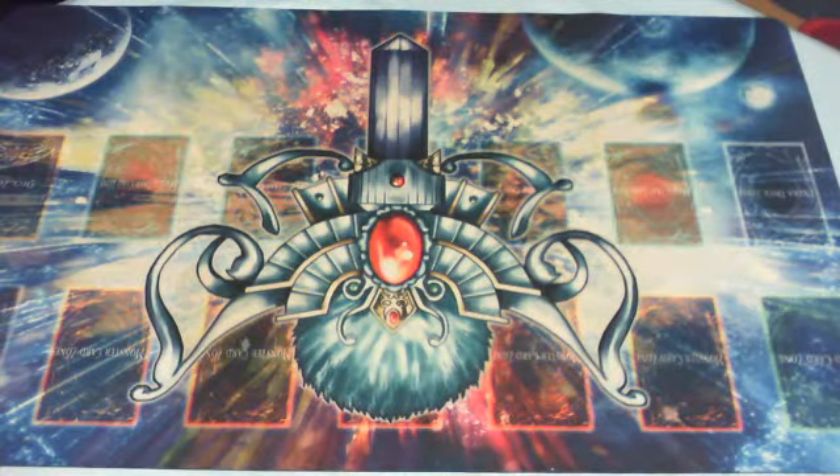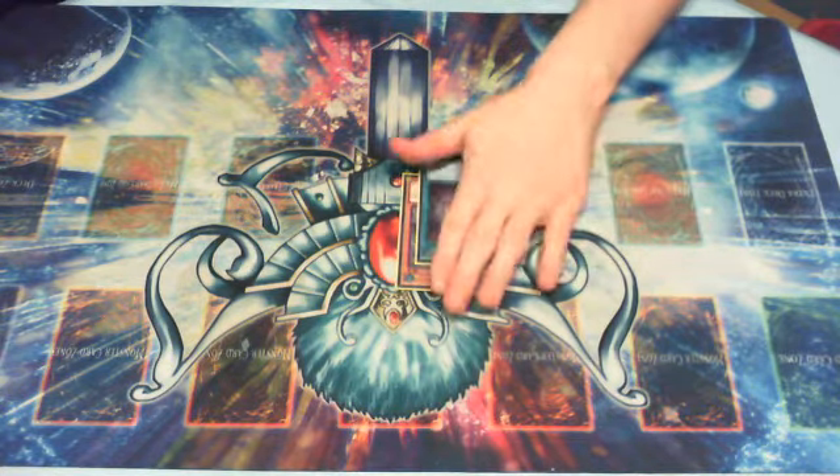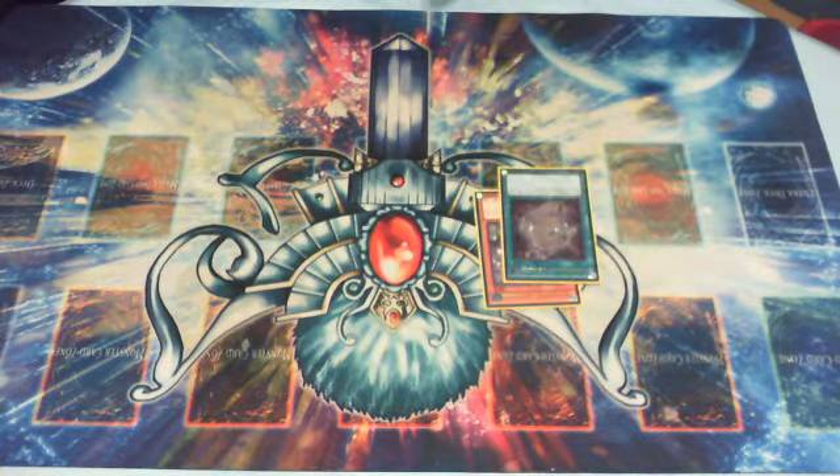Hey guys, what's up? This is the video covering some of the common openings for the Spellbook deck, as well as the Spellbook of Fate loop that you can do, and other common plays as well. This is going to go over the opening play, which requires you to have a Spellbook Magician or a Spellbook of Secrets. You run three of each, so you actually have decent odds of having that in your hand, as well as just one other Spellbook.